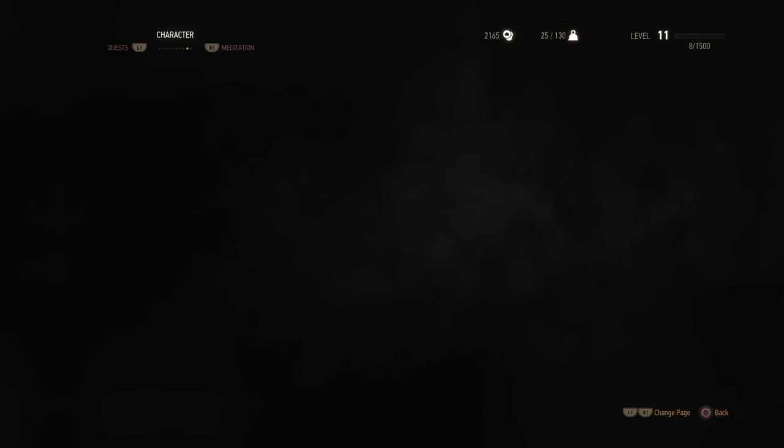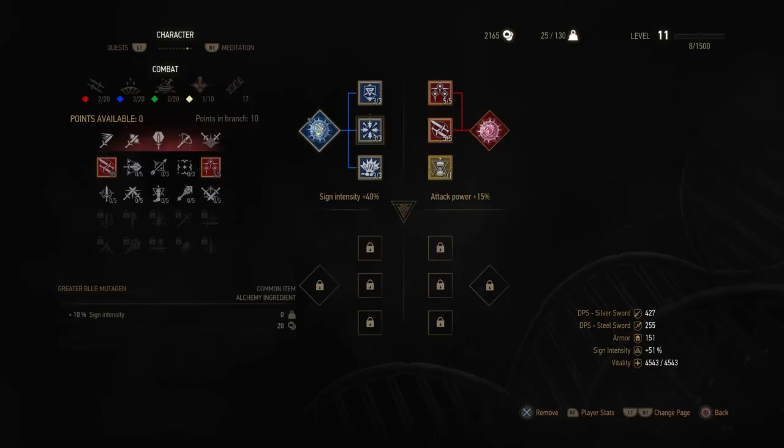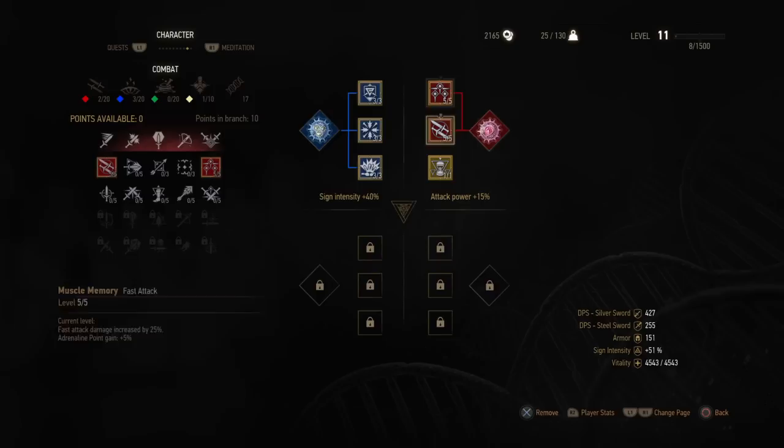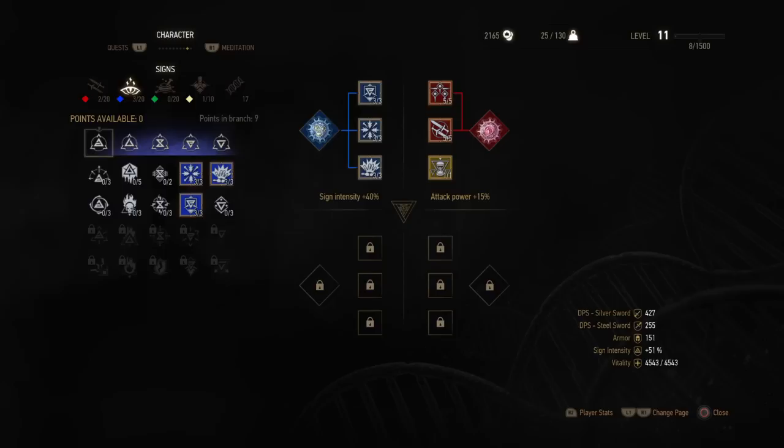Something that's going to help you a lot in this fight is if you have leveled up your Quen. I kind of went over this in my Mourntart video, so if you want a detailed explanation about these skill trees, go check that video out. Basically, just put a blue mutagen with your blue skills, put a red mutagen with your red skills. This mutagen gives 5% attack power, and every skill linked to it gives an extra 5% — that shows 15% attack power. This one is 40% sign intensity because the mutagen grants 10% with three extra blue skills.